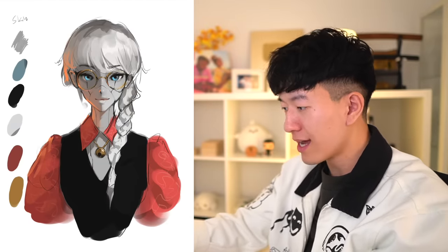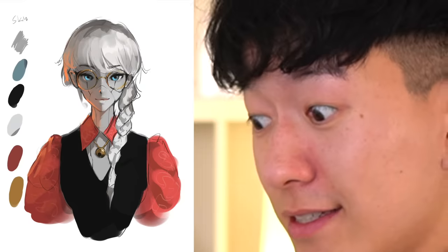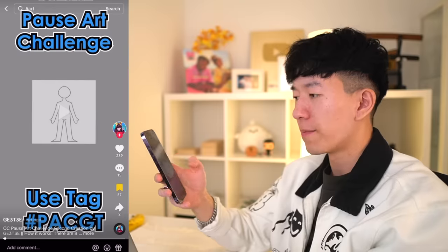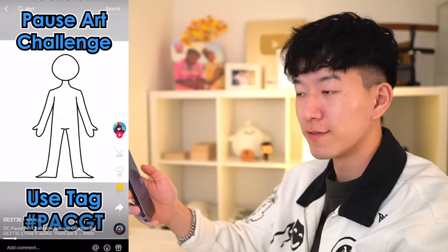There's the character from our very first prompt. Now you guys decide — is she a good guy or a bad guy? What's her story? The more I look at her, the creepier she looks. So maybe she is evil. She's kind of creepy. Anyways, let's try another one. This one's from the same person who made me draw the furry last time. Let's see how we do.